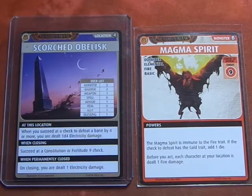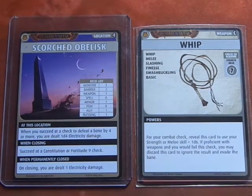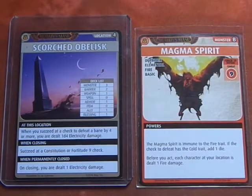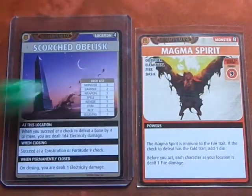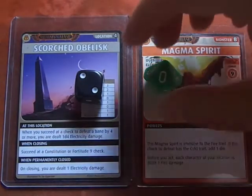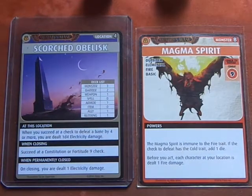We also have the option of using the whip, which says for your combat check, reveal this card to use your Strength or Melee plus 1d6. If proficient with weapons and you would fail this check, you may discard this card to ignore the result and evade the bane. That might be the safer bet, so we'll use the whip. Rolling our dice — we rolled a 14. Unfortunately, that is over 4, so we are dealt 1d4 electricity damage.